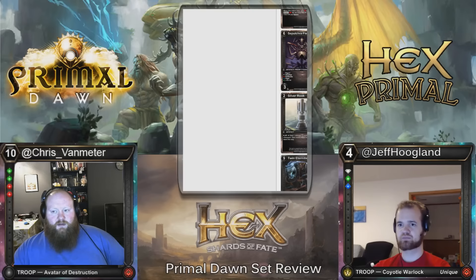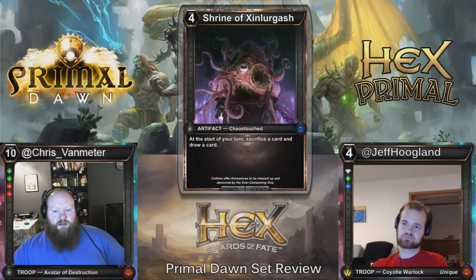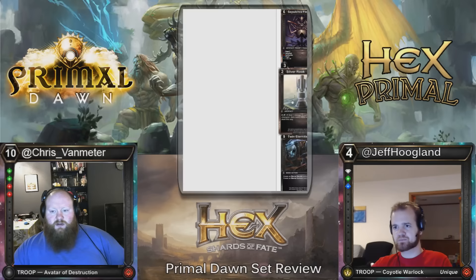Four-cost Shrine of Zendler Gash — it's a Chaos-Touched Artifact. At the start of your turn, sacrifice a card and draw a card. I'd be pretty surprised if this is constructed playable — it just seems bad. You're probably going to end up sacrificing itself to draw a card.